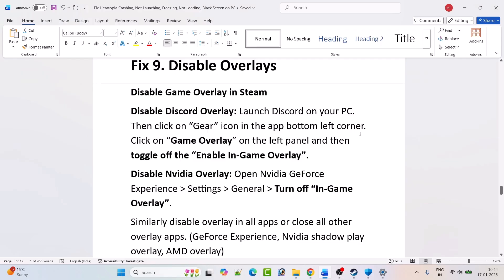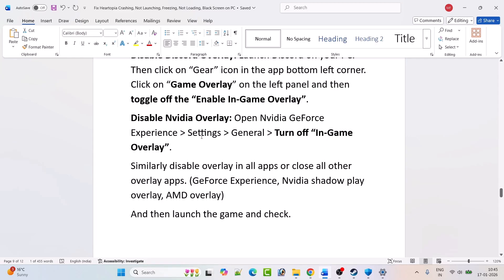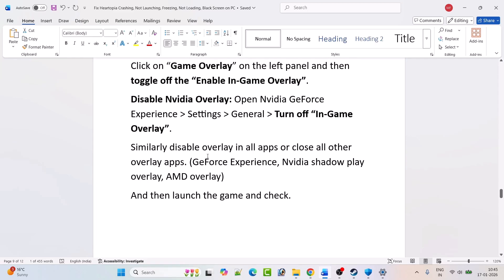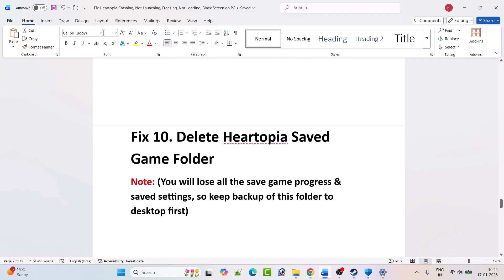Disable Discord overlay: open Discord, click the gear icon in the bottom-left corner, click 'Game Overlay' on the left panel, and toggle off 'Enable in-game overlay.' Disable NVIDIA overlay: open NVIDIA GeForce Experience Settings > General and turn off in-game overlay. Similarly, disable overlays in all other apps such as GeForce Experience, NVIDIA ShadowPlay, AMD overlay, then launch the game and check.